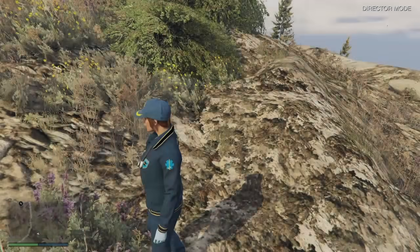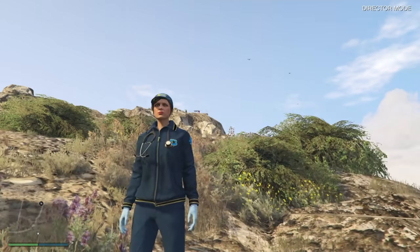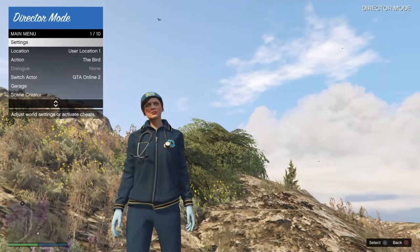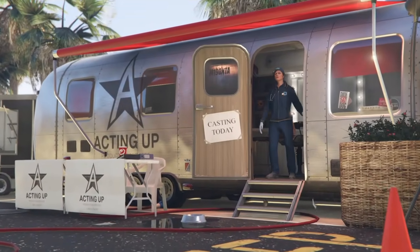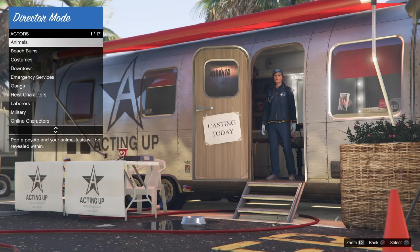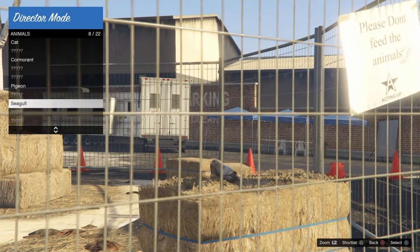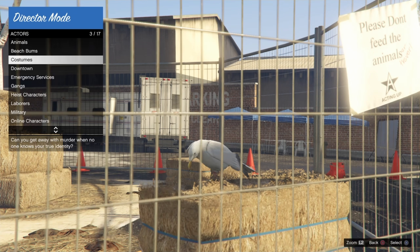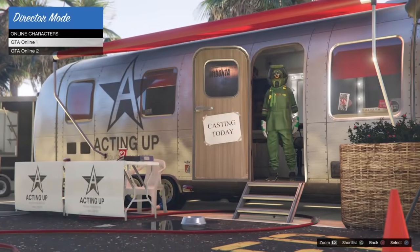Wait until you load into director mode. Once you load in, just wait about a few seconds. Then you want to go leave and go back to the returning casting trailer. Once you return to the casting trailer, now you want to shortlist your online character of the guy. Then you want to go to the animals and also shortlist any of the birds. In this video I shortlisted the seagull, but you can also shortlist the pigeon or the chicken hawk. So right there I shortlisted the seagull, then I go to online characters and shortlist my guy character.